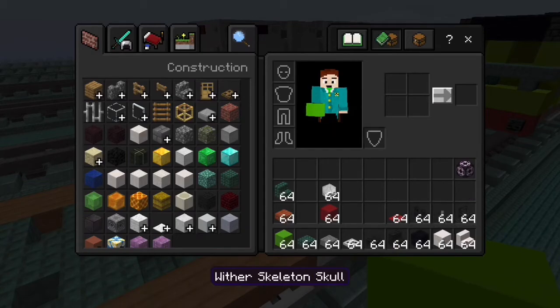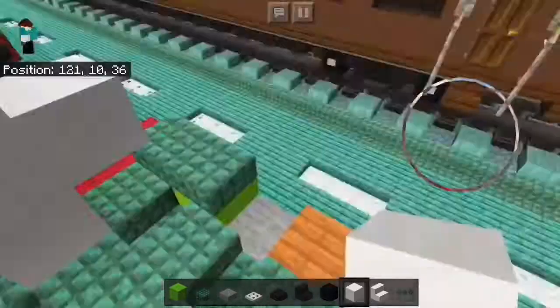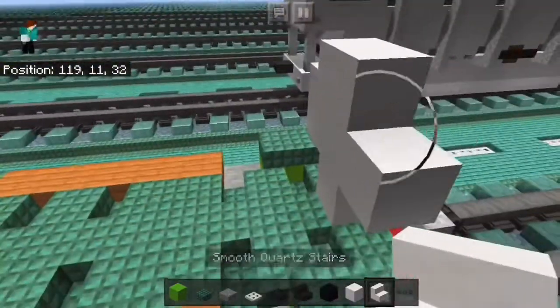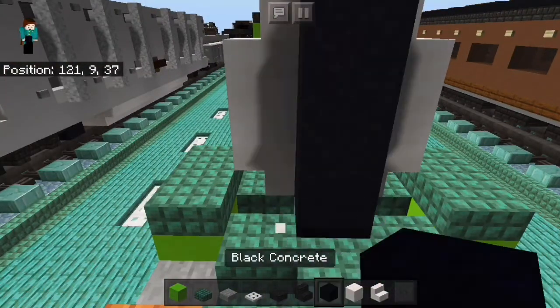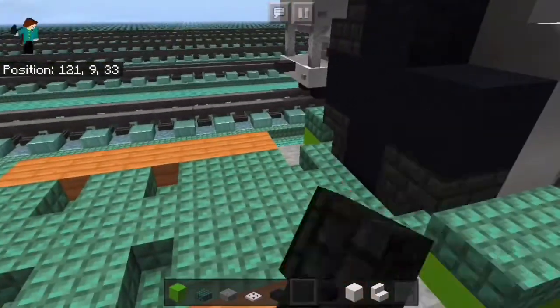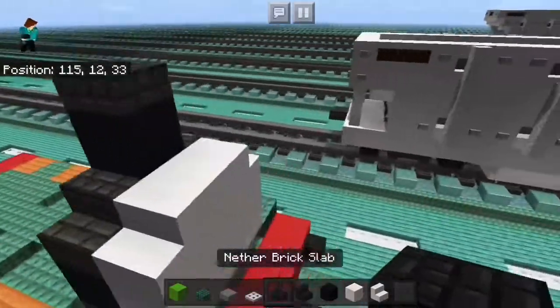Next we'll do our funnel, which is going to be the funnel face using smooth quartz. So we have quartz stairs — the bottom ones look a bit weird — and then we'll get our black concrete, make the plus shape, add the two corners, add one block up the funnel, and a nether brick slab.